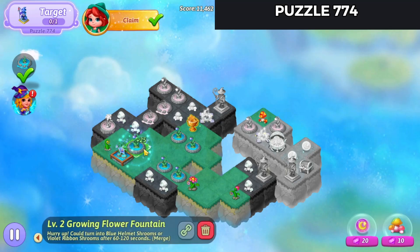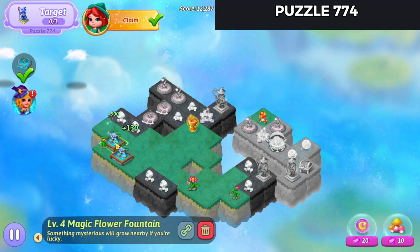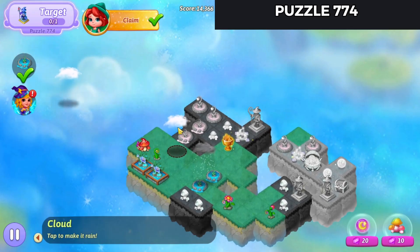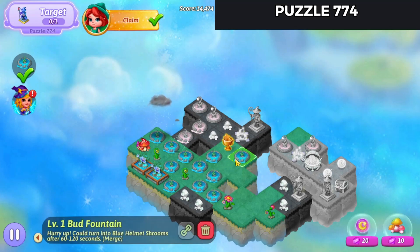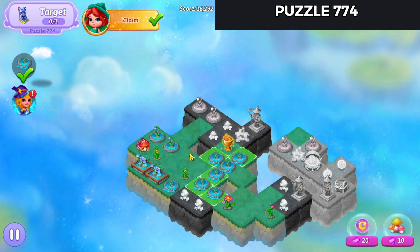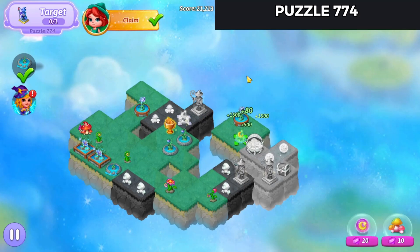Merge these, merge these, and merge that out over there now. Get some more of these going and we'll merge those to clear that out — there's a trophy. Bring one of those up there, that over there. Hit that extender.